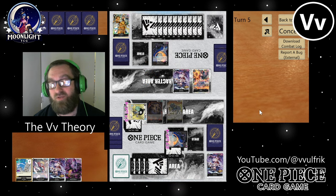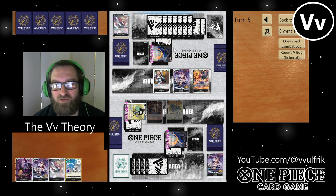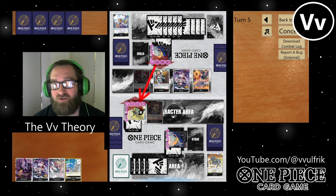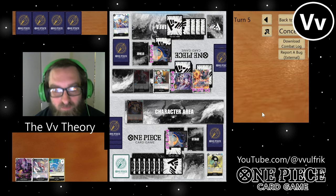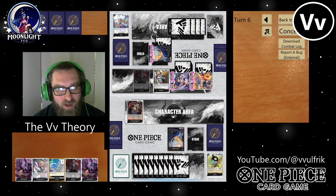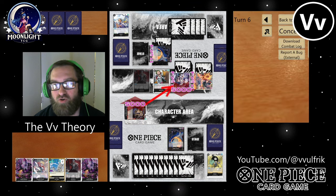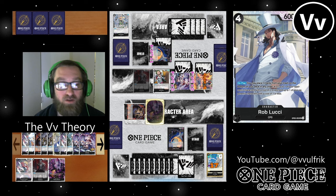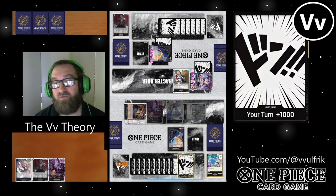Now we both have an equal board and equal life, but I have a better hand. So I'm going to swing nine into his life, play out the blocker and pass the turn. He could drop a Lucci right now and probably pop my Hogback and my Cerberus. Instead he goes six at my Brook and KOs my Cerberus with the Absalom. So swings eight at life — I do have to take that.